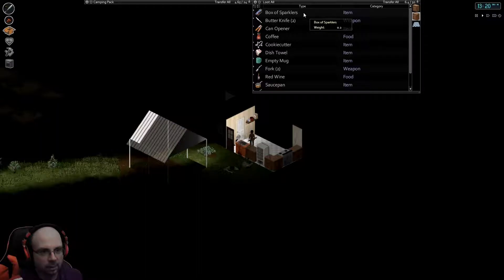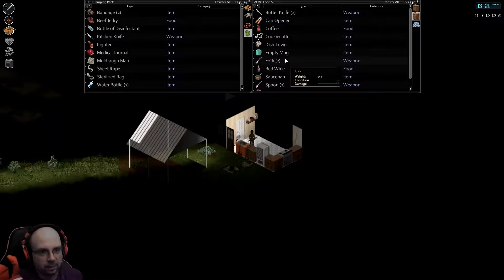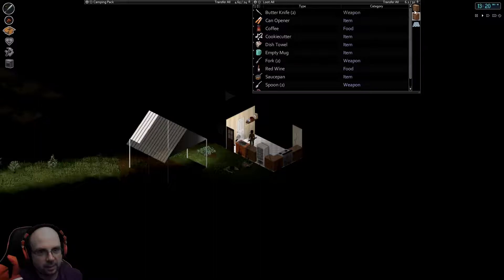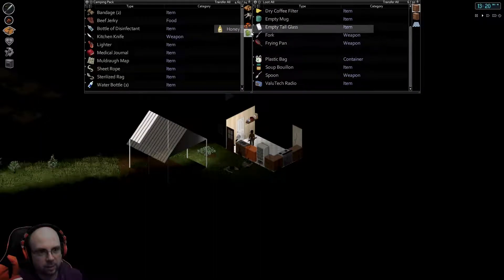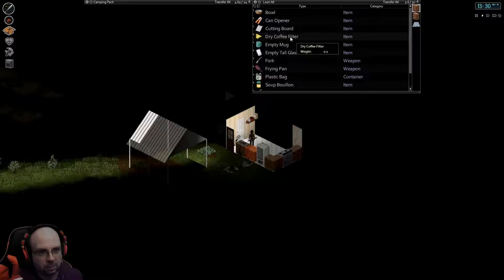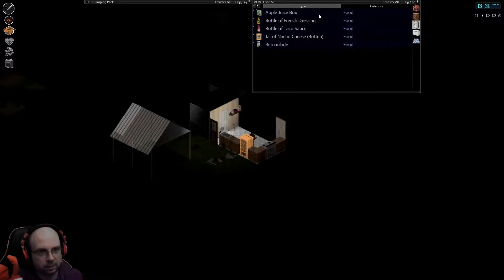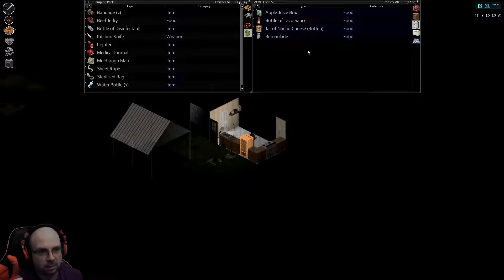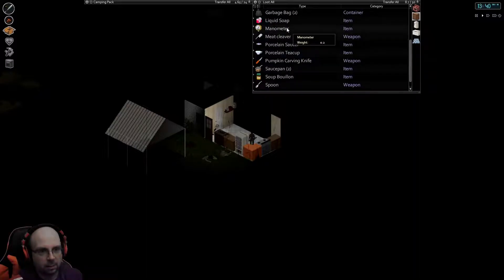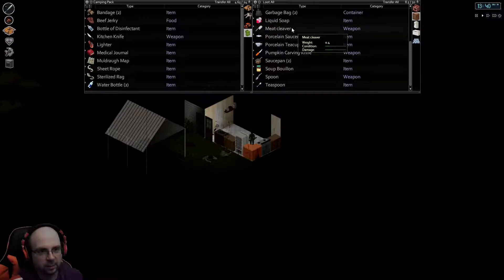What do we see here? A box of sparklers — I don't know. I'm not really seeing anything there. Some honey. Some dressing — I could put that on salads. A manometer, let's go ahead and take that — looks like a gauge of some sort.